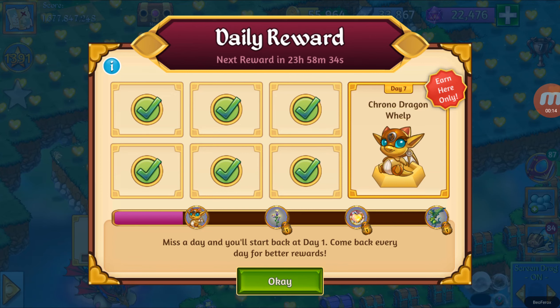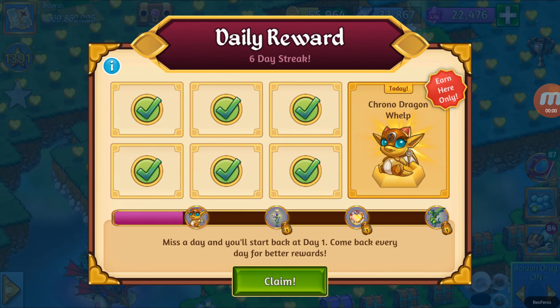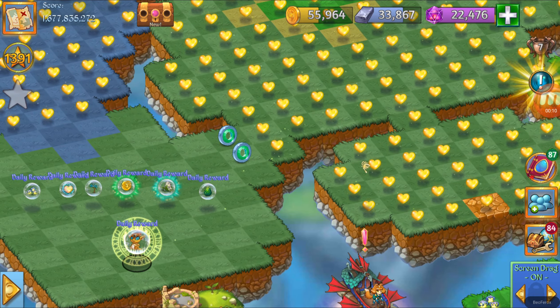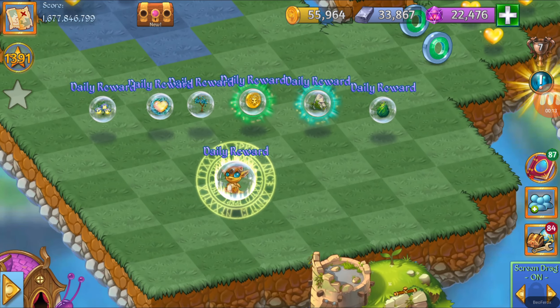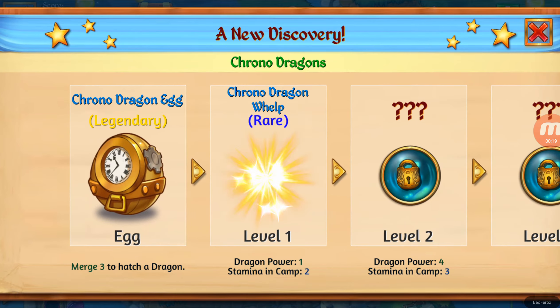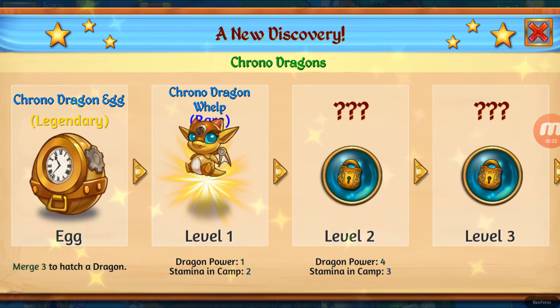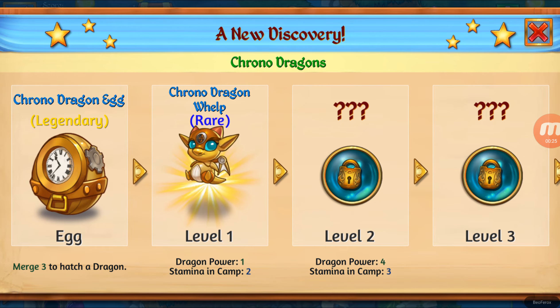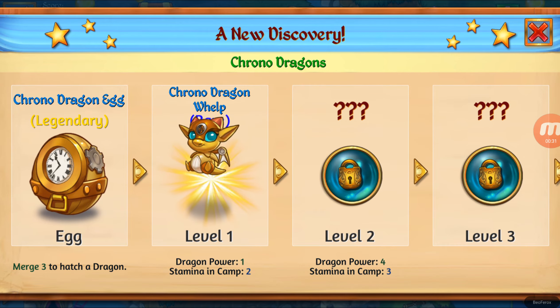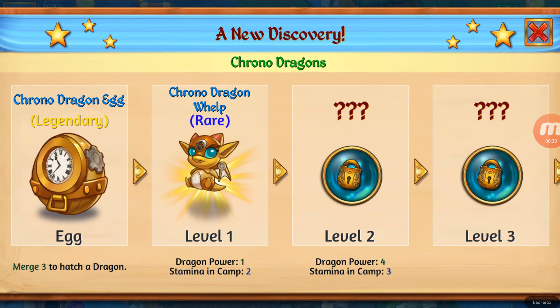The next one is going to be the Chrono Dragon Whelp — the one we are all waiting for. Let's not wait and go get it. We just reached the Chrono Dragon Whelp — let's claim it. Here it is! Let's hit Discover to see what it's about. Chrono Dragons. As I told you, the Chrono Dragon egg can be found in one of the 4 rewards each week. This is going to be the Chrono Dragon Whelp level 1, Dragon Power 1, Stamina in Camp 1.